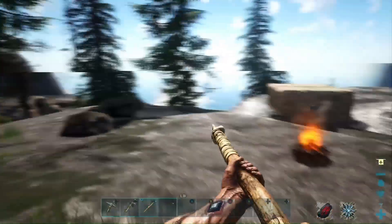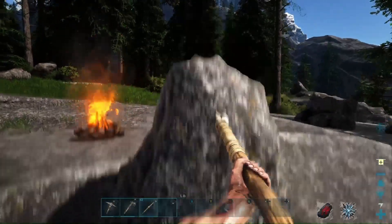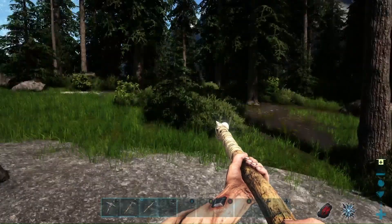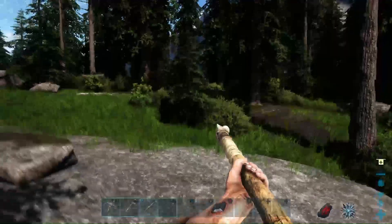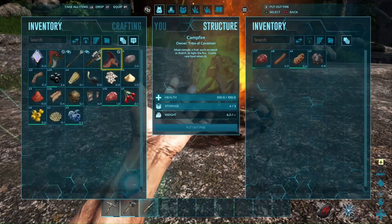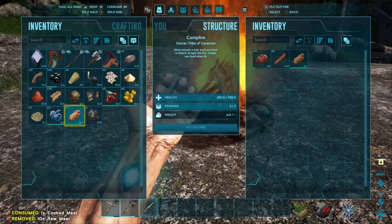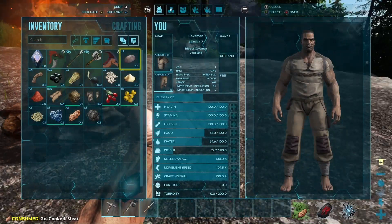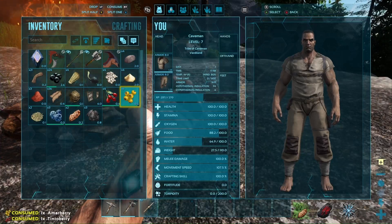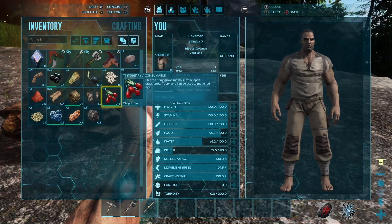We did see two earlier attacking those dodos, so there's still another potential threat. Speaking of that — I think I just came across it. I heard something, saw something — it was in the bushes right there. I'm not going to wait around for that. We have cooked meat in here — that's some real sustenance. Let's munch down some cooked meat. Way more sustaining than those berries were.